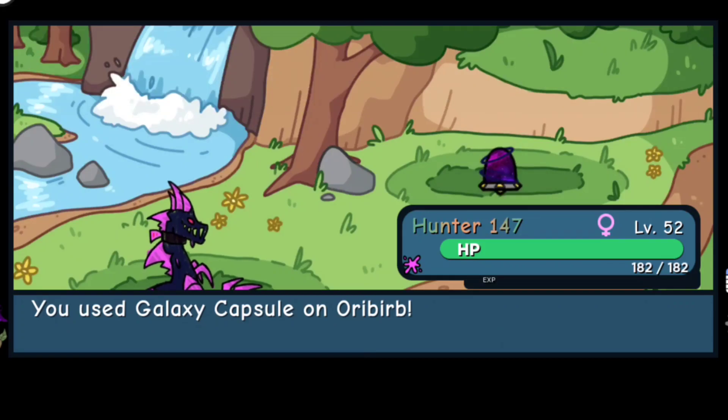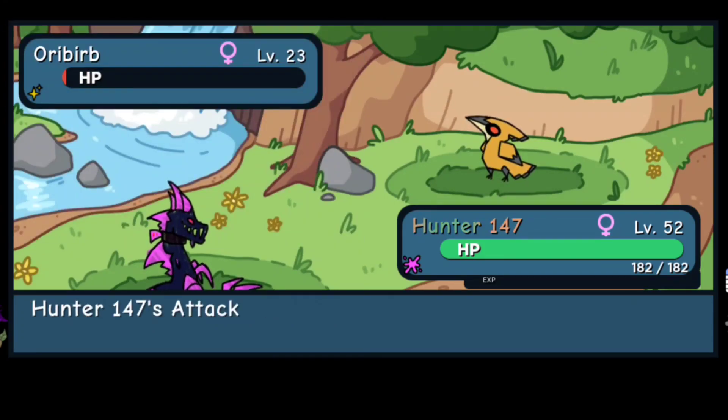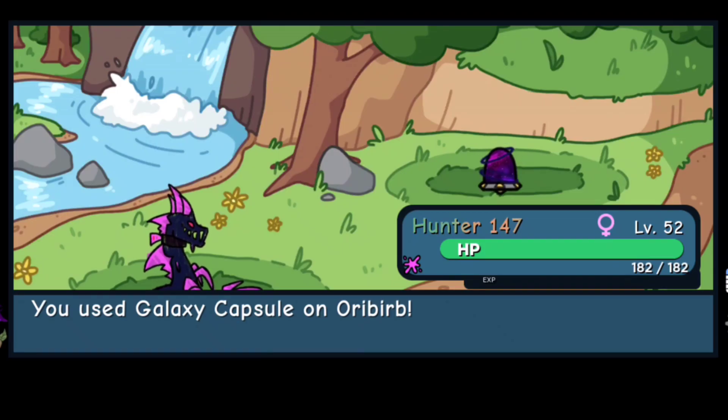Okay, here we go. I'm going to try using a galaxy capsule — and oh my gosh, it didn't stay in right away. Come on, stay in the capsule. Yes! It stayed in the capsule because the chain disappeared already, and I got my first ever 6-star misprint hidden trait Oriburb.